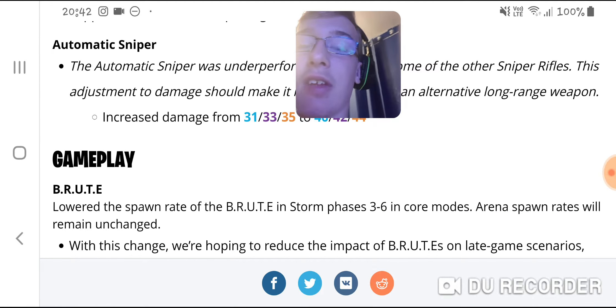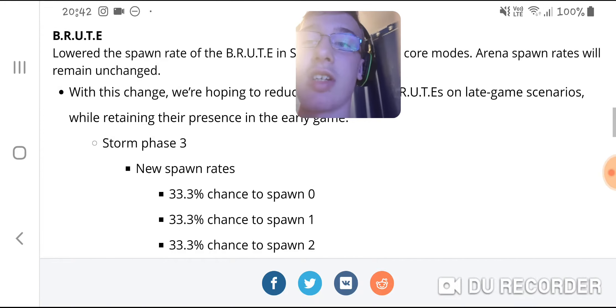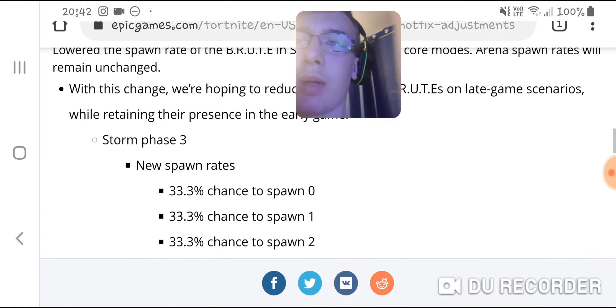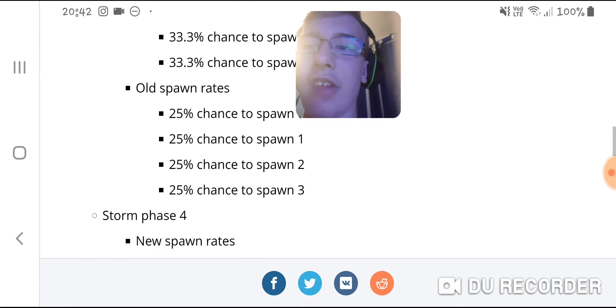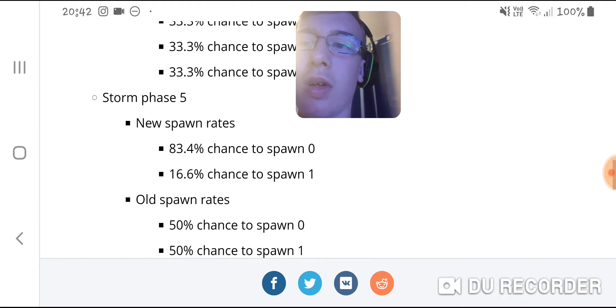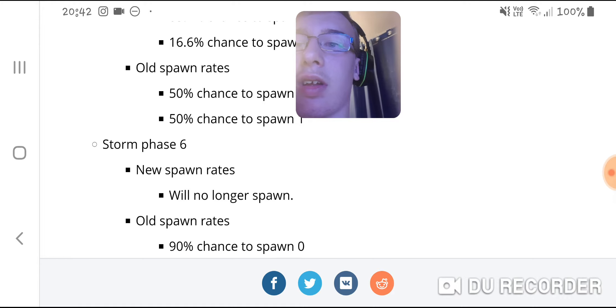Brutes have had their spawn rate lowered in storm phases 3 to 6. Arena spawn rates do not change. They've increased the spawn rate in storm phases 3 and 4, but decreased it in phases 5 and 6.